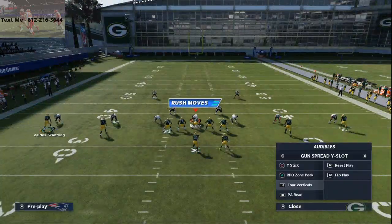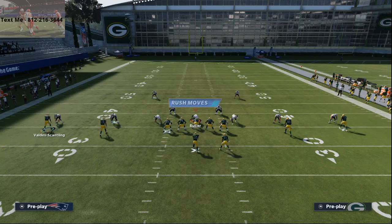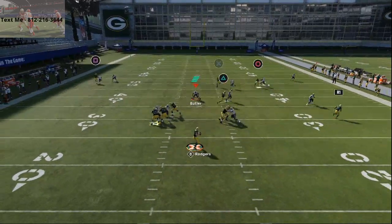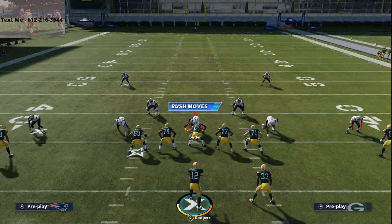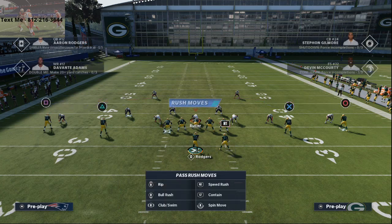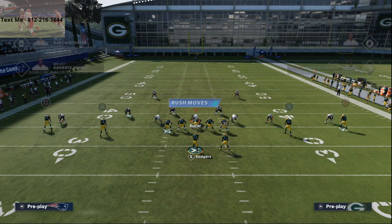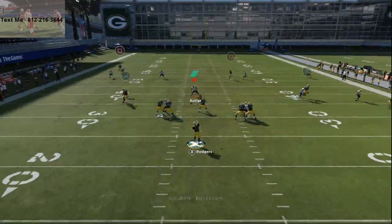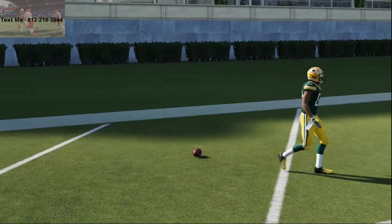If they run press man and actually press, you can throw Valdez-Scantling on a fade route. He'll get inside position and you can make that catch — though play White Cross in your audibles has a specific fade route that's better for a user catch. If they press, you'll typically have an automatic touchdown over the top. Most of the time, though, they won't press.